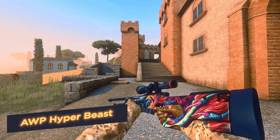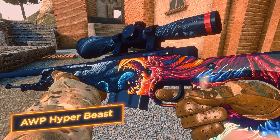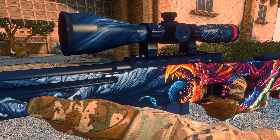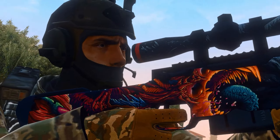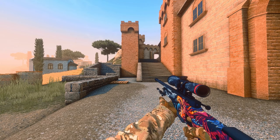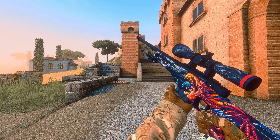AWP Hyper Beast — a bloody monster in psychedelic colors. Is it possible to tame this beast? It's possible, but he will continue to kill. Immerse your opponents in a world of childhood fears and let them think that right now a monster will jump out from the corner.